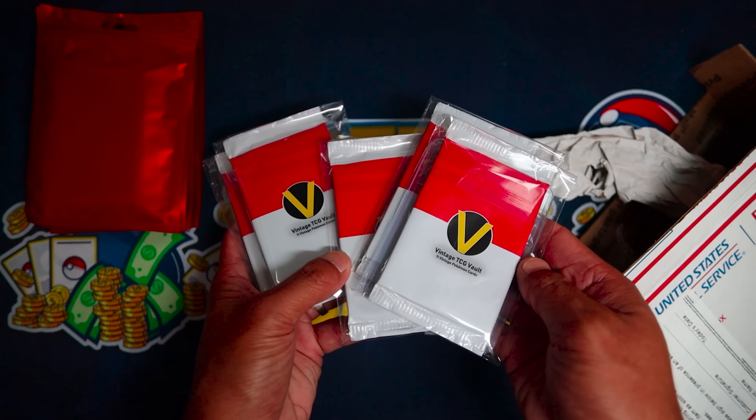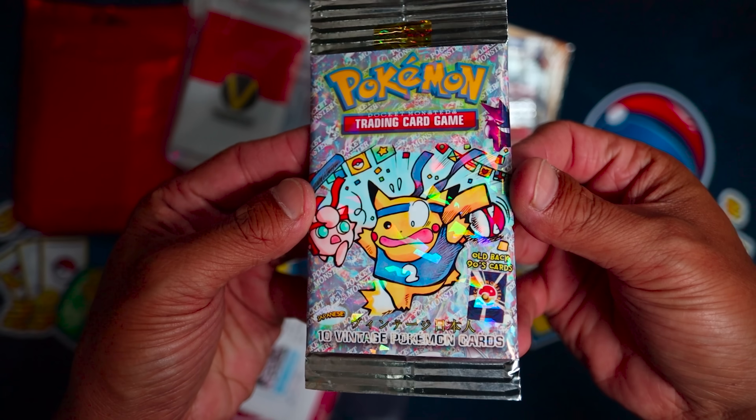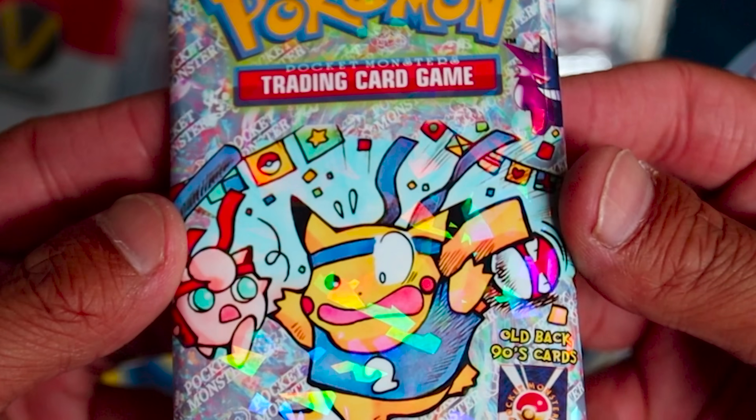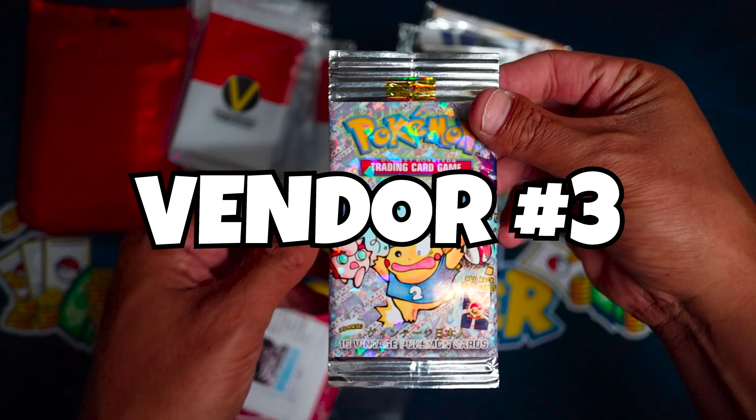I like the look of this pack here. God Packs set number three. Look at that artwork. These are cards that other people have put into these packages, and we're gonna see which of these is better — vendor one, vendor two, or vendor three.